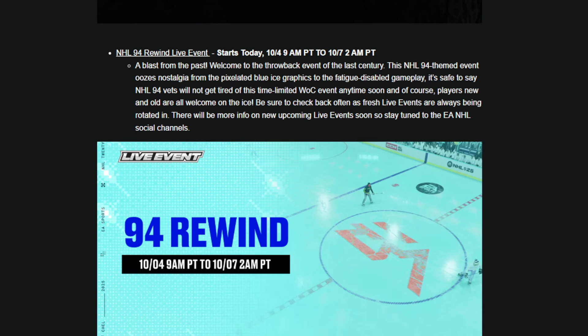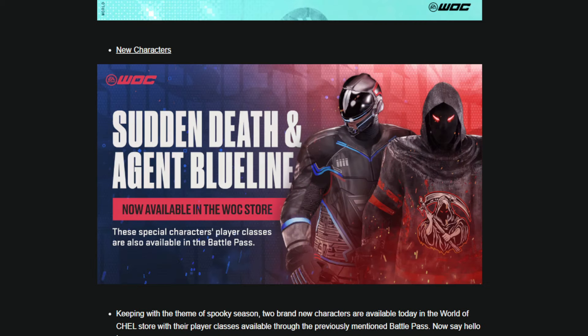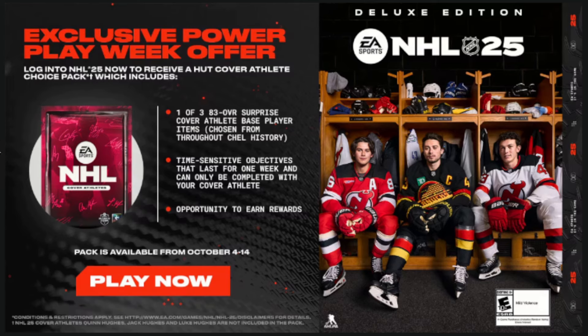Down here is all about World of Chel. We have the NHL 94 Rewind Live event happening, a couple of new characters in Sudden Death and Agent Blue Line, and of course, logging into Hockey Ultimate Team right now will give you a choice pack — one of three 83 overall cover athlete players. I opened that pack in a previous video. Those players are Marcus Näslund, Trevor Zegras, and Joe Sakic. In my opinion, Joe Sakic is by far the best one.